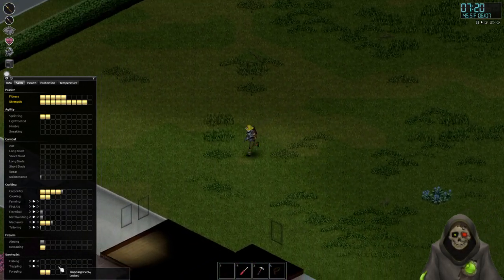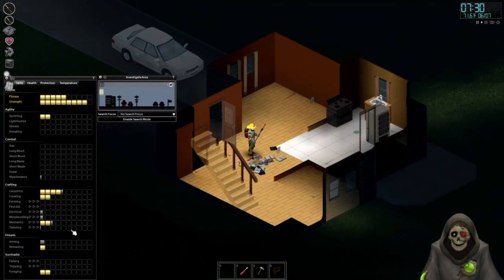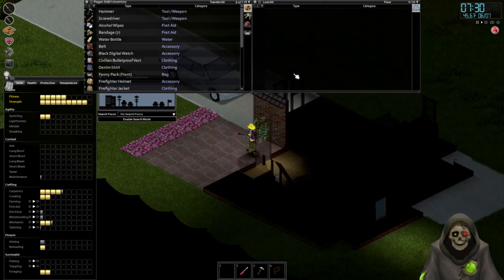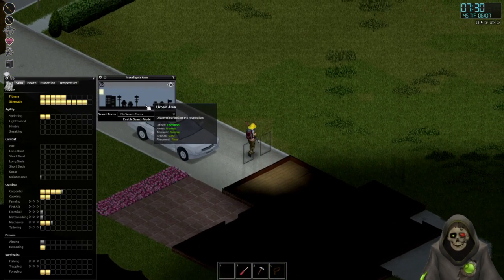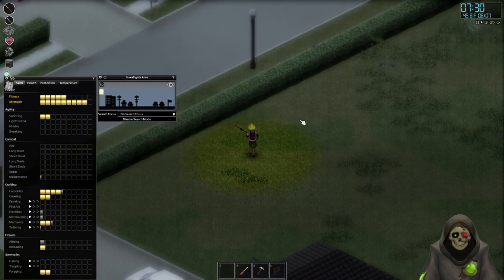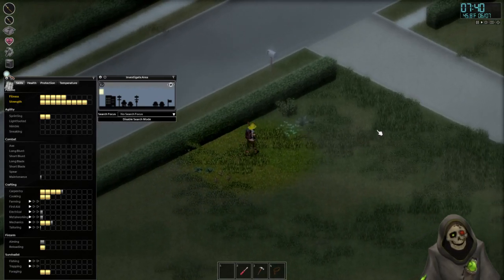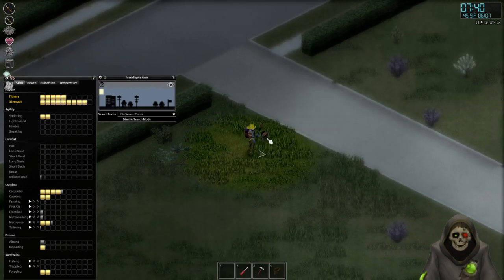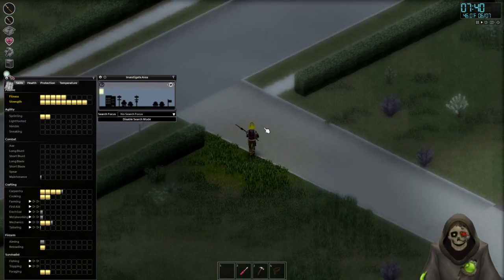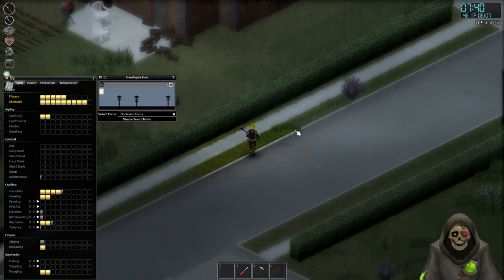Foraging - I was curious how it worked so I looked it up. What you do is click this little magnifying glass icon and hit enable search mode, then basically just walk around. As you walk, you'll randomly find certain things that aren't actually in the world - they get spawned in almost. For example right here, we found a caterpillar. I'm just going to discard it. As you can see I gained a little experience, so I just walked around my compound with this for a bit and leveled it up.